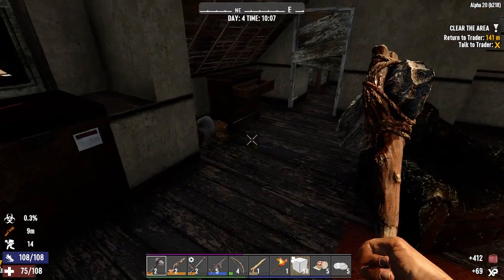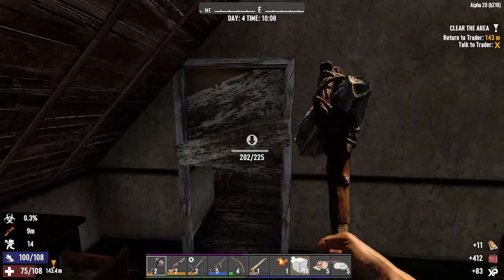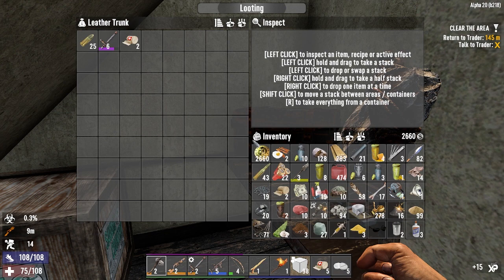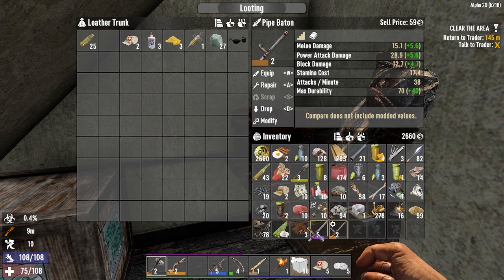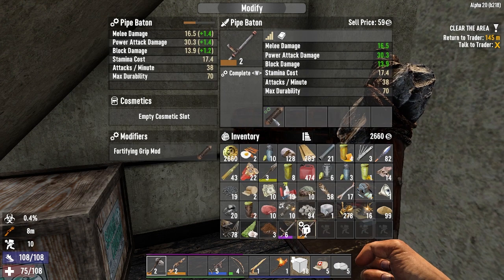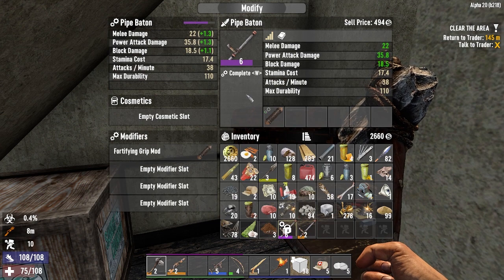Iron sledgehammer schematic and a bunch of gas — can't complain about that. A level six baton — let's scrap that old one and make use of this sucker. It's plus 5.6 more damage than our other one, plus we're going to put the mod on it. Good times.